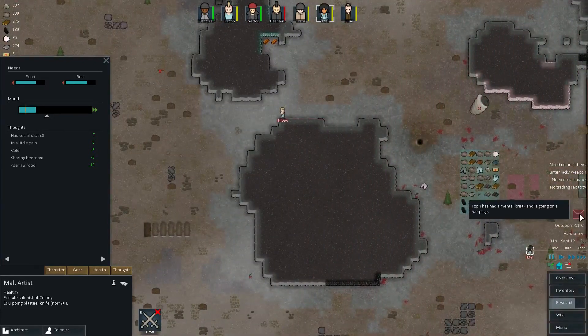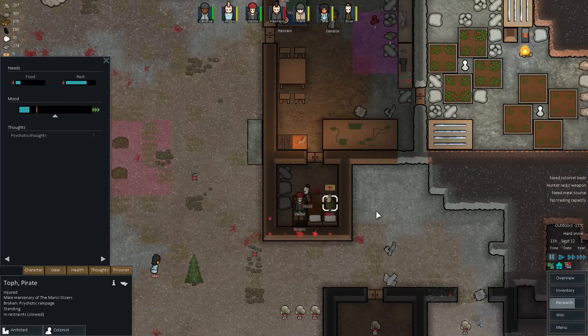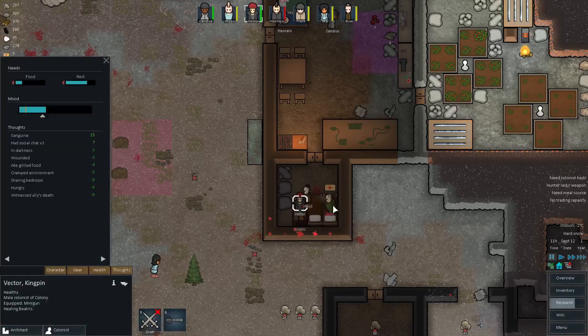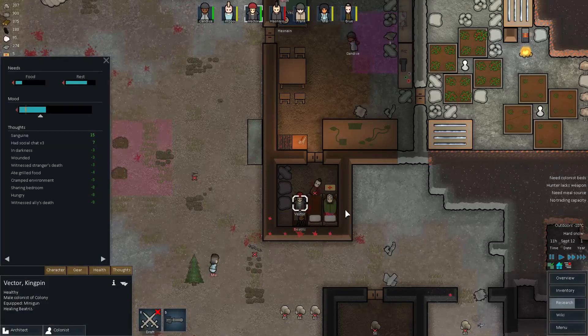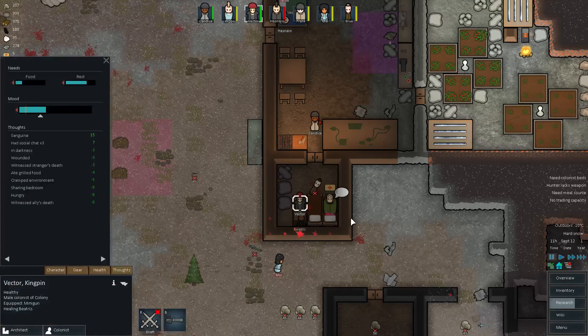Oh great, Duff has a mental break again. Really, what's his problem? I don't get it. Vector — go beat up Duff. He killed — good. Okay, that's just an ape prisoner.